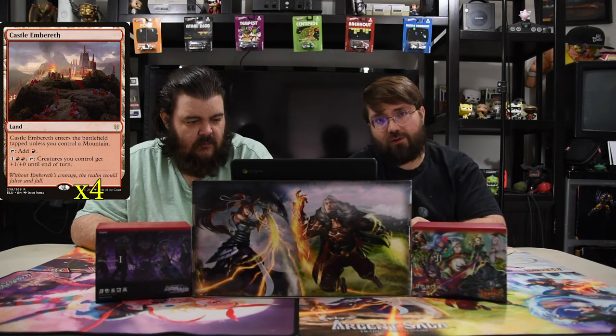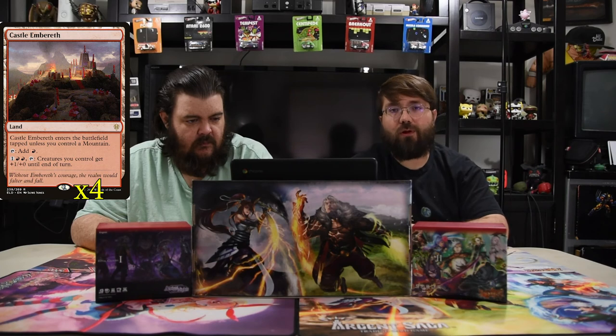With the lands, we have 22 lands and the only special one is Castle Embereth. It enters tapped unless you control a mountain, and you pay one and two red to tap it and give your creatures +1/+1 until end of turn. Hopefully you swarm the board, swing in, burn their face, and just get it over with.